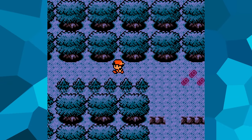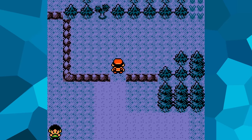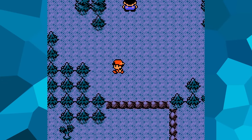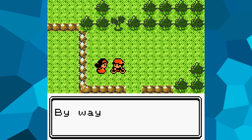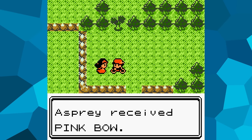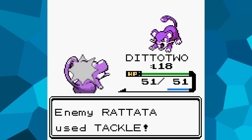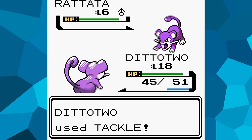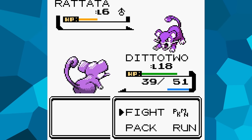Before heading to Goldenrod City, I realized I was playing on a Monday, and there's a helpful item obtained from a character that only appears on Tuesday. So I went back to Route 29 and saved, to pick it up the next day. The item is the Pink Bow, which increases the power of Normal-type attacks by 10% — something that will come in handy for the third gym, which specializes in that type, and generally useful since many Pokémon have Normal-type moves like Tackle or Scratch.